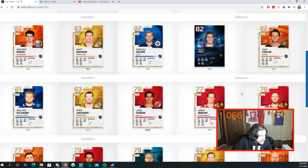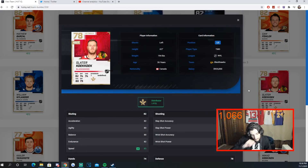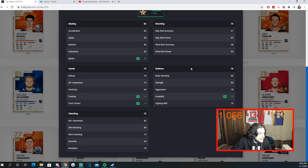Kuku Slater was the cheapest Distributor defenseman on the market at 5k when I was looking. He has 85 speed and caps off all the skaters needed for Distributor on this team. He's a little weak on passing but on the third pair you can get away with it — you're not looking for him to be Erik Karlsson.